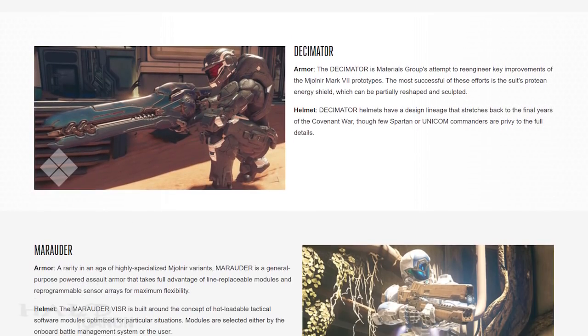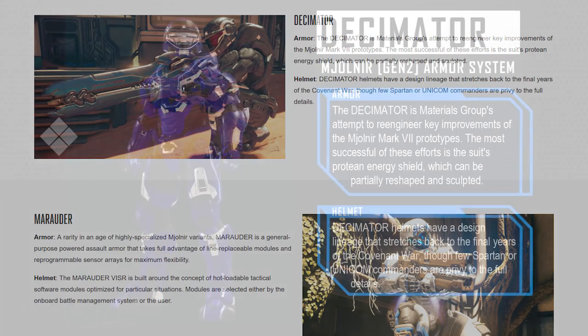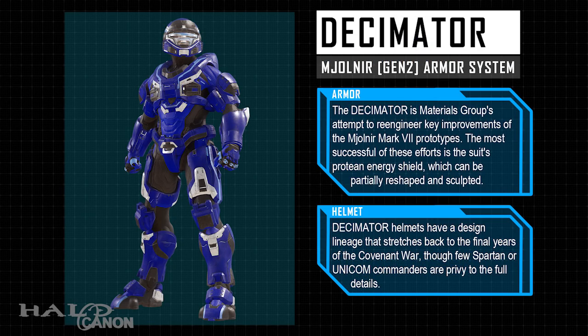Our next section takes a look at the two new armor sets coming with the update. First up is Decimator, which, if you recall, is the closest any Gen 2 system has come to replicating the Mark VII platform. The Decimator is Materials Group's attempt to re-engineer key improvements of the Mjolnir Mark VII prototypes. The most successful of these efforts is the suit's Protean Energy Shield, which can be partially reshaped and sculpted. Decimator helmets have a design lineage that stretches back to the final years of the Covenant War, though few Spartans or UNSC commanders are privy to the full details.